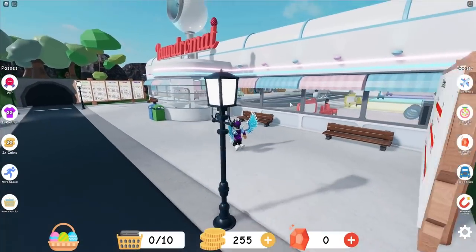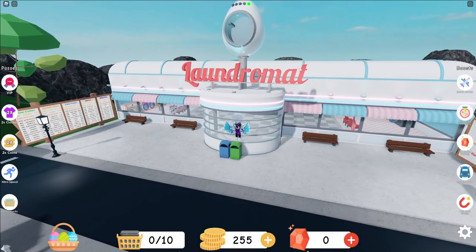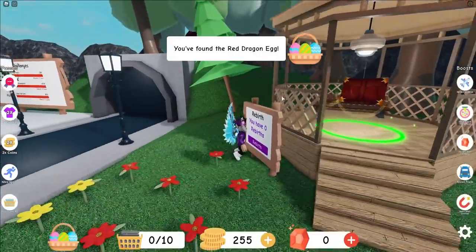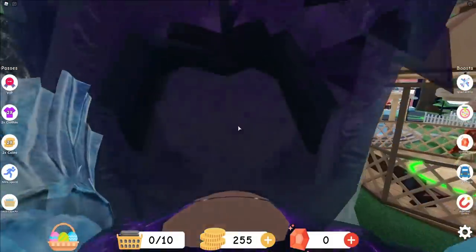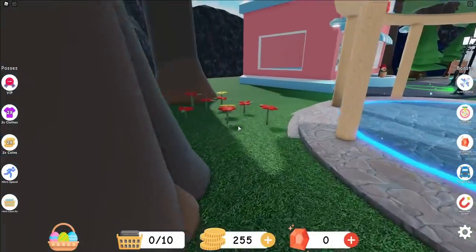We're going to try and find 18 eggs around this small map. It looks like there's another egg that's spawned on top of here. As you can see, we don't even need to go up there - we can simply click on that. We've now got the red dragon egg, that's really really cool.